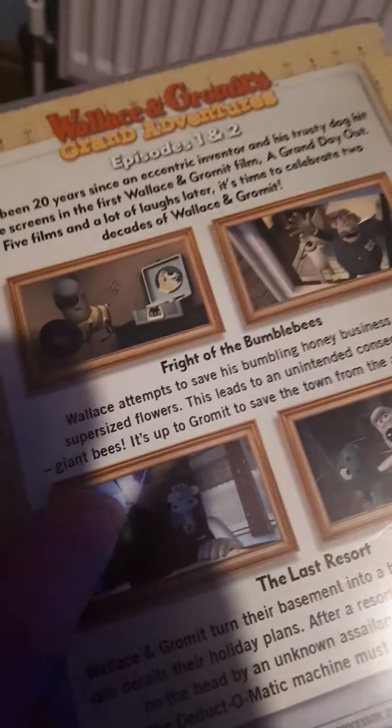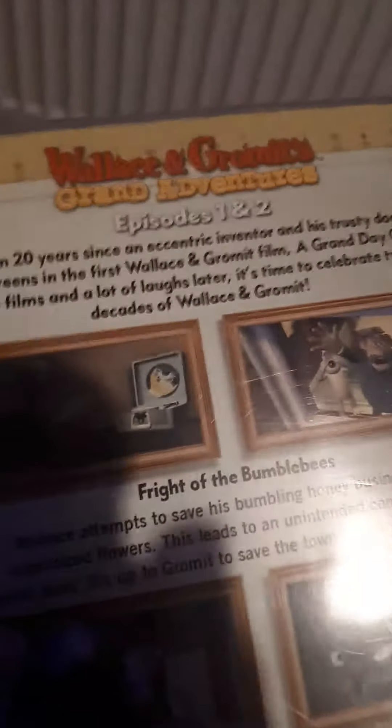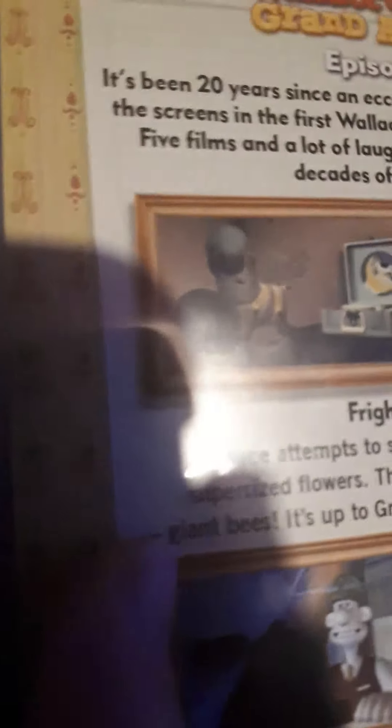Episode one is called Fright of the Bumblebees. It's about one of Wallace & Gromit's inventions — he wants to make a bee company, and he ends up using a formula to grow flowers. It goes so tall that the formula gets onto the bees and they grow really big, and you have to solve that.